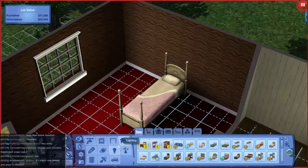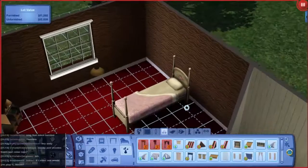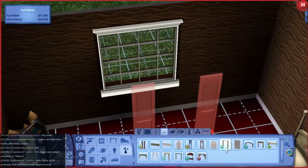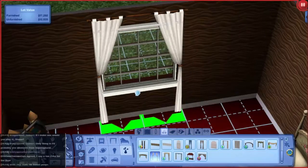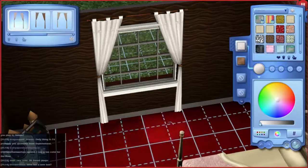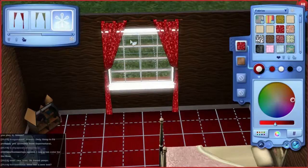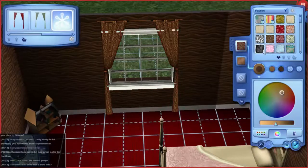We'll start off by putting some curtains in of some description. There's the shutters anyway. Good lord — it's not surprising that everyone turns to custom content in this game. See if we can play with the color in those and see if we get something we like. That's something that's really annoyed me about the Sims 3: the curtains all clip through the windows. This was all designed by EA, and couldn't they have sorted that out? It is really, really frustrating and annoying the way they do that.